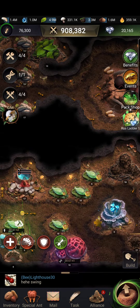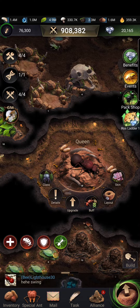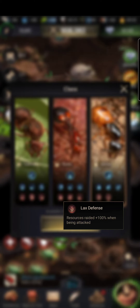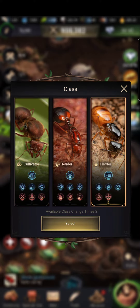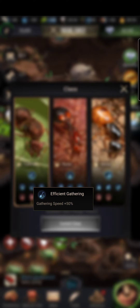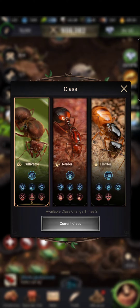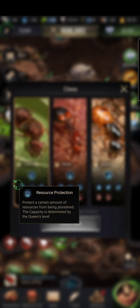As for the class, people usually said herder was better because when you get attacked you get more resources per attack. But cultivator is better because of the gathering buff and resource factory — both of those just produce more resources overall. The opposing argument pointed out you get less resources on attacks.